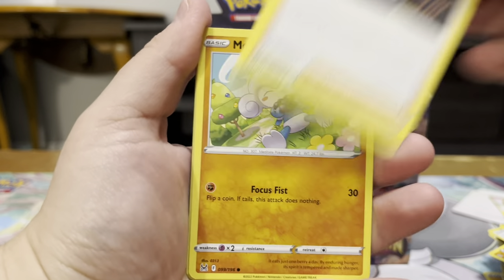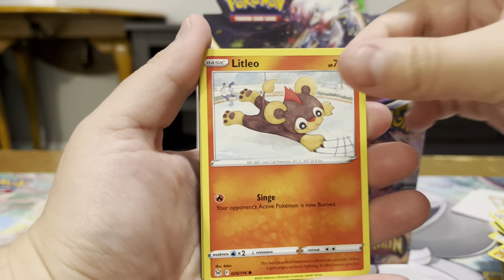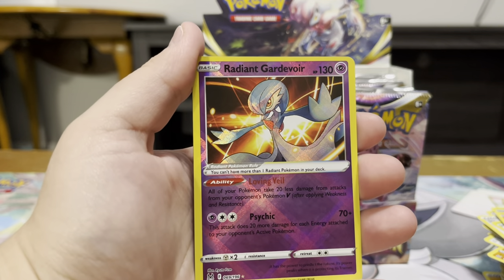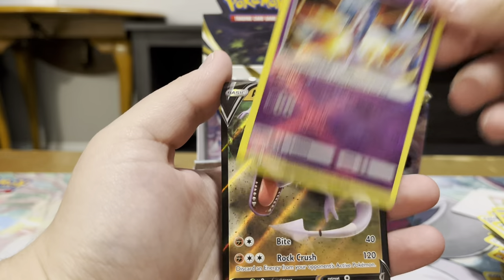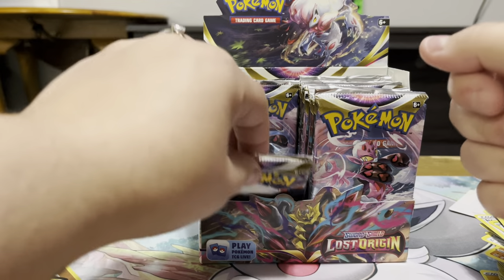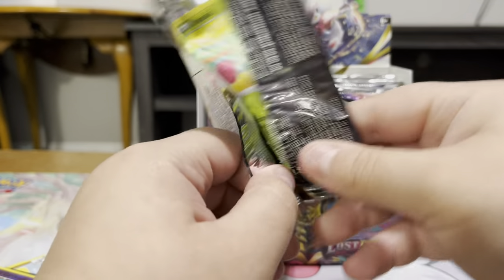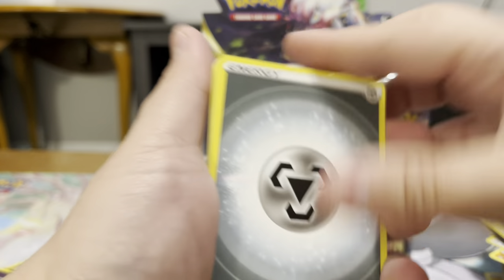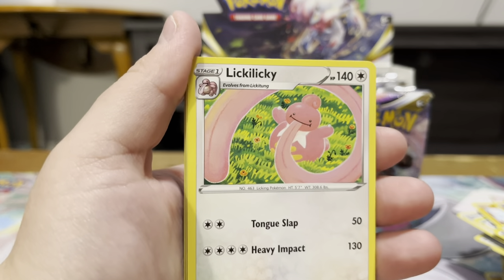Lampent, Eiscue — never gonna pronounce his name right — Dottler, Meditite, Shellos, Litleo, Minccino, Gastly. Yes! Okay — this was one of the other cards I knew about that I was really hoping to get. I know there are three Radiants in the set, and Gardevoir is one of my favorite Pokémon, so that's really awesome. Yo! Double hit with an Aerodactyl V — that makes me super happy. I have next to nothing for this set filled out because I've only opened a couple pre-release kits, so pretty much everything I should be getting today is gonna be new stuff. I love putting new stuff in my binder — filling out the spots just feels really good.